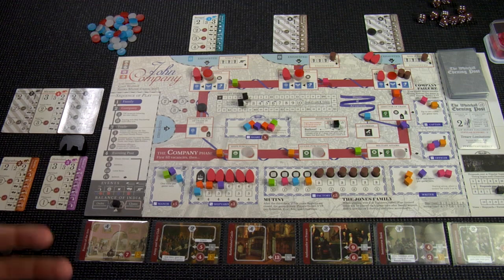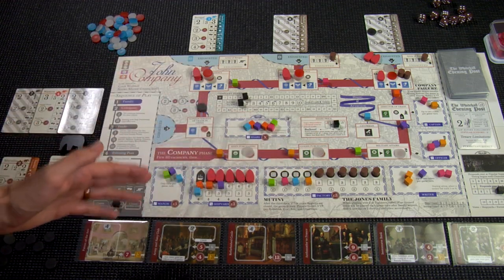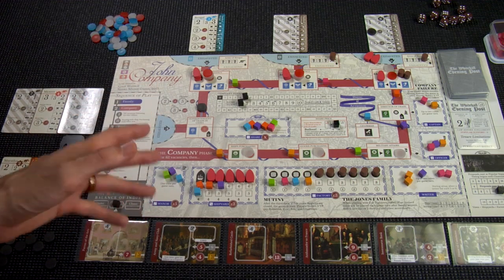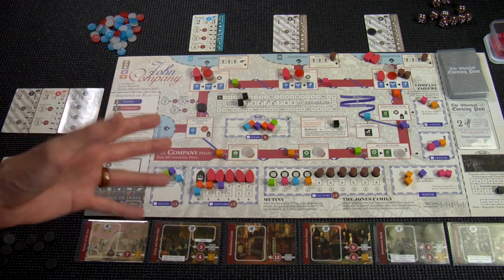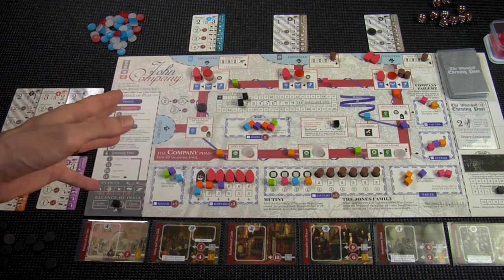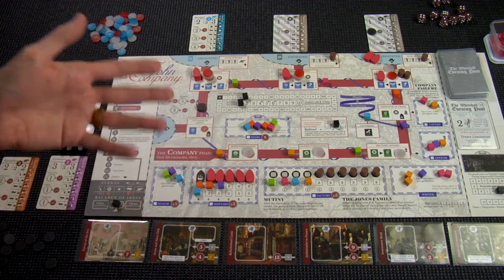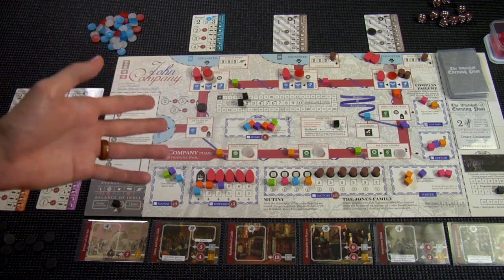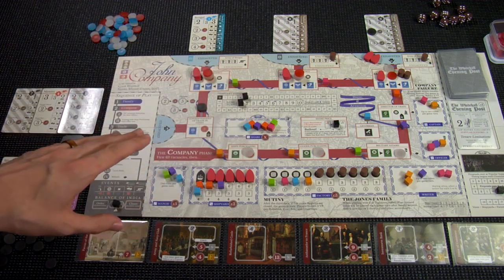The only things I didn't go over are share prices, how you fill vacancies within the company, and promise cubes. The first two the manual covers very well. Promise cubes are a little esoteric — essentially another form of currency in the game that you trade between players. It's hard to describe without having played the game; just know they are important. The rulebook covers them to some degree, but understanding them will require playing once or twice.